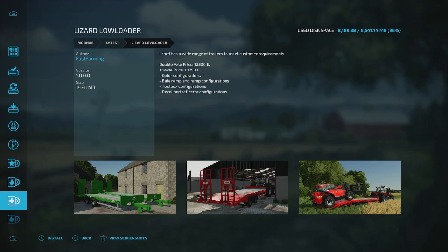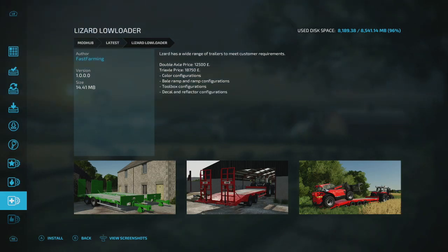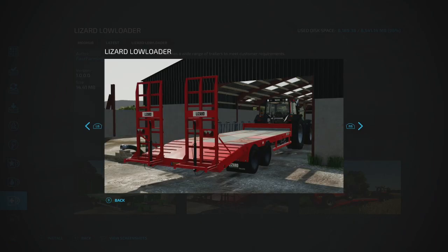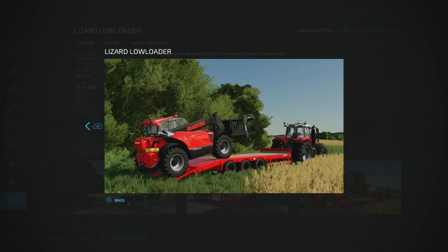The low loader has ramps, a ramp bell, toolbox, decals, reflectors, and color change options. It's a nice big trailer — if you're in the market for a low loader, check it out.